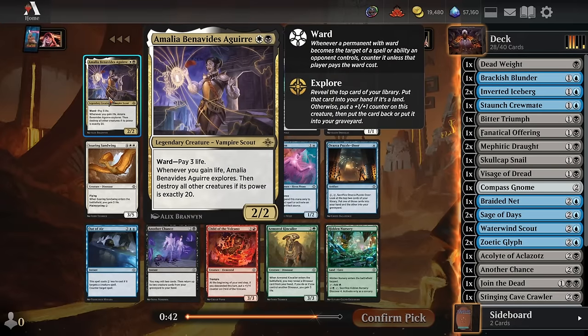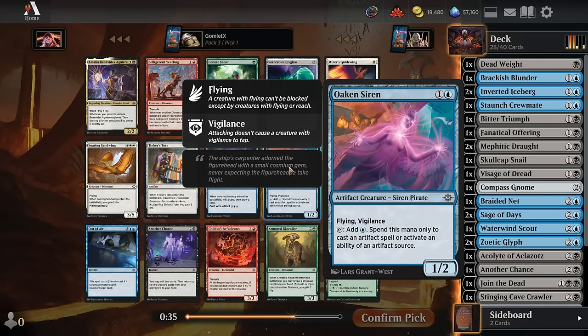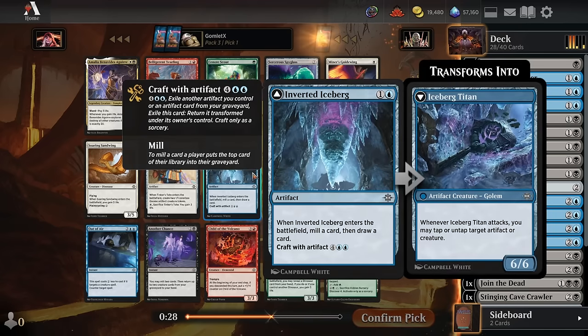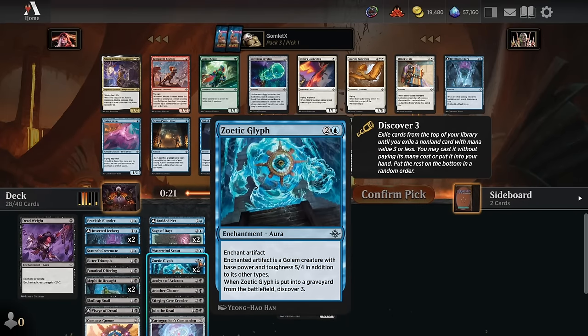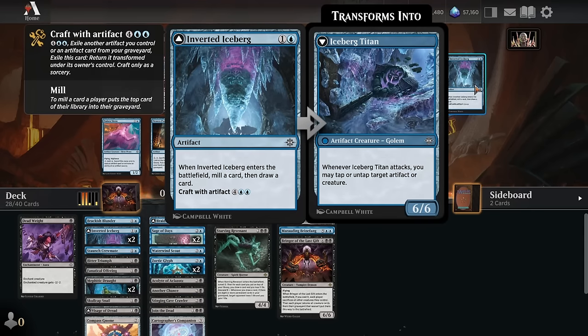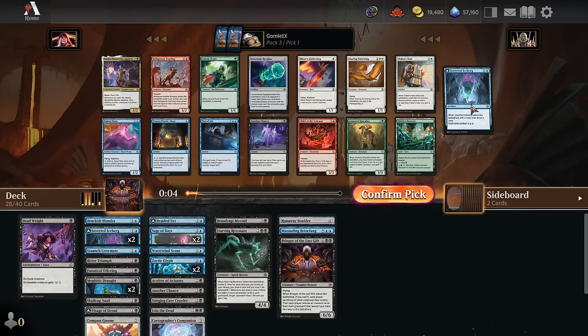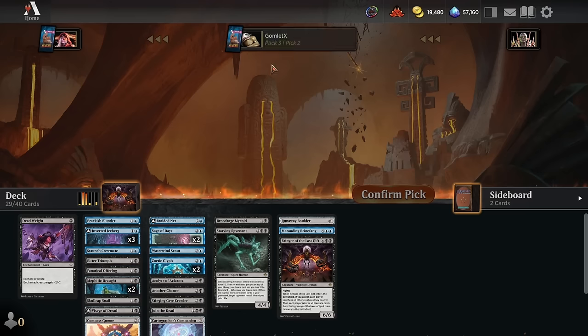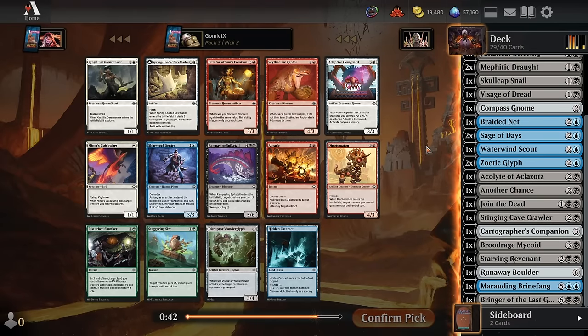Pack 3, Pick 1 — we see another Amalia, which is not really going to happen in this deck. We've got an Oaken Siren, which is great for ramping into big artifacts or big craft abilities because it does work on their abilities as well, so it can help flip our Icebergs. It's also a great card to put the Zoetic Glyph onto, but I feel like the Iceberg itself is also just another great card to put the Glyph onto while working with our Descend half of the deck better. We don't have a ton of artifacts to dump Siren mana into. I think Iceberg is probably just a little better for this deck, and I still think neither are too likely to come back, so we'll take the one that's just better for this deck.